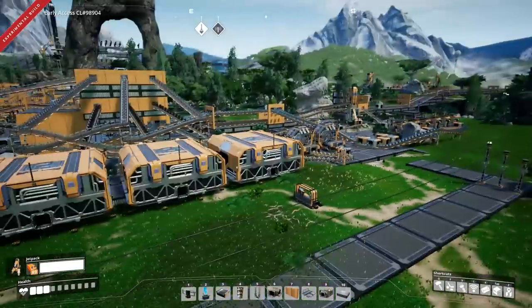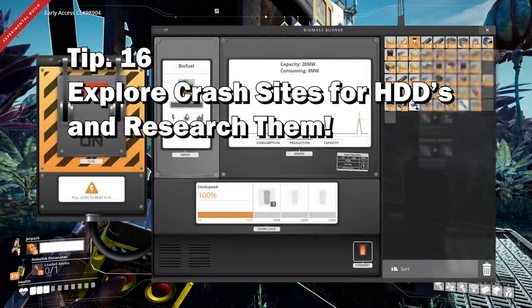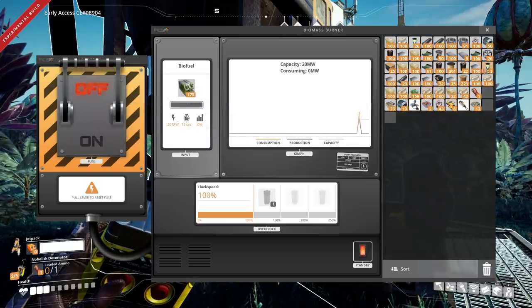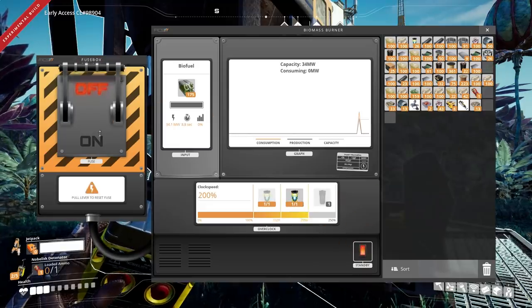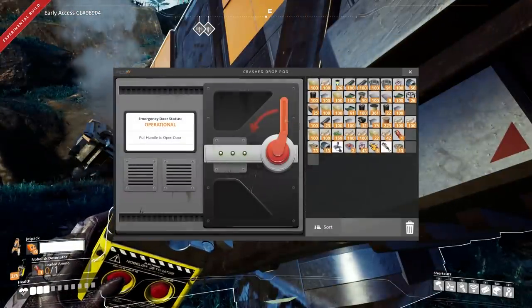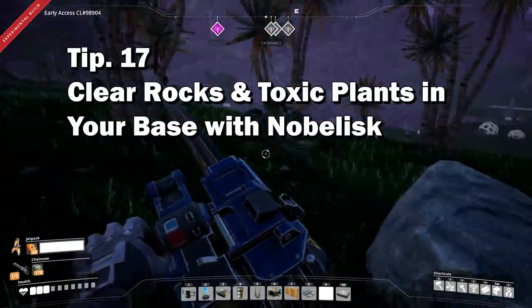Tip number sixteen: you're going to want to explore as many wrecks as possible for hard drives. This will give you access to new technology advances with alternative recipes for various items, which can boost your production tenfold.